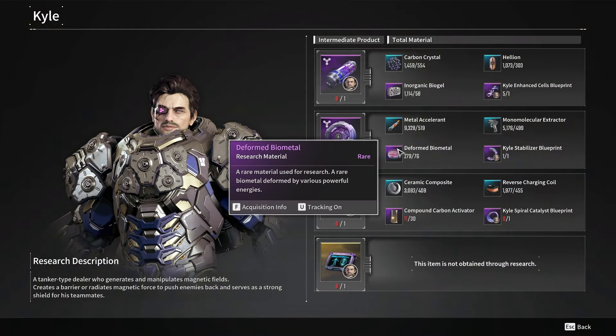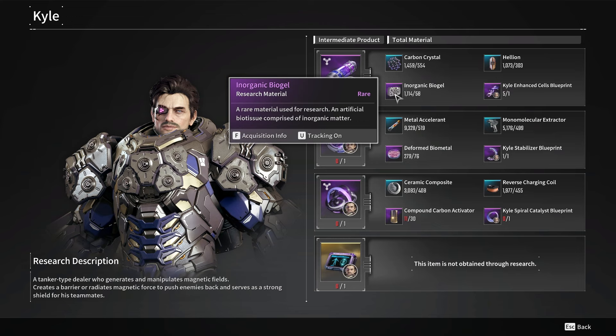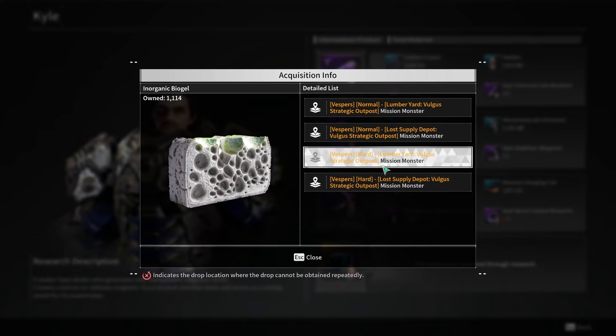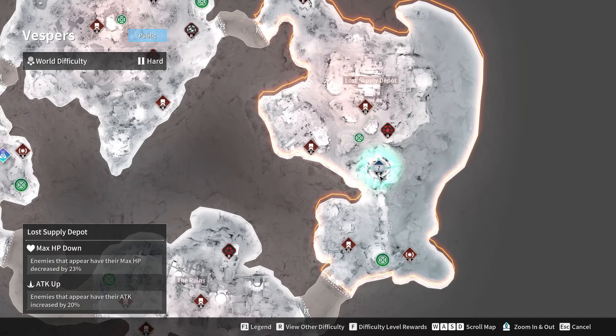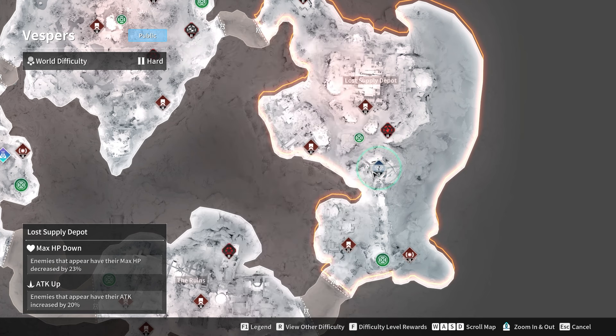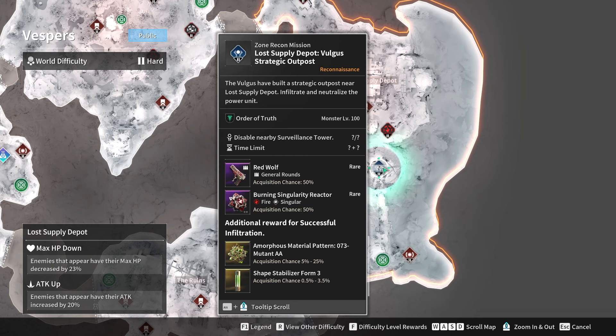Now for the purple materials, we have the Inorganic Biogel, Deformed Biometal, and Compound Carbon Activator. For the Inorganic Biogel, we're gonna be doing any of these strategic outposts — these two are normal difficulty, but I highly recommend you do these two on hard. I personally did the Law Supply Depot; I find it's extremely easy and takes like 15 seconds. The Amorphous Material Patterns for this one are pretty good too, so you'll be killing two birds with one stone.